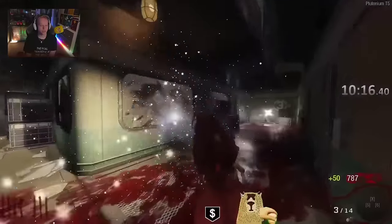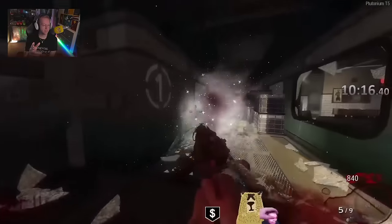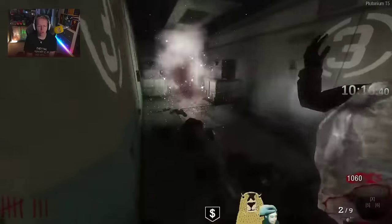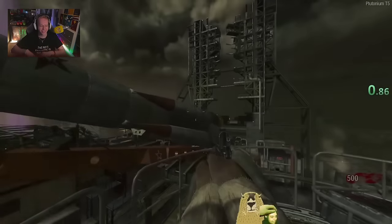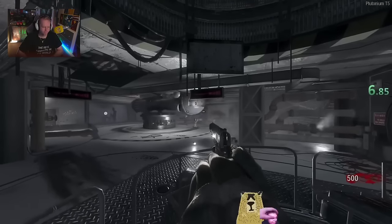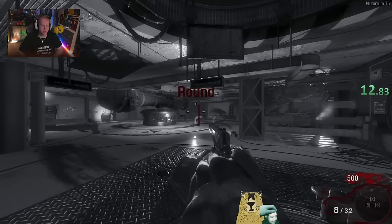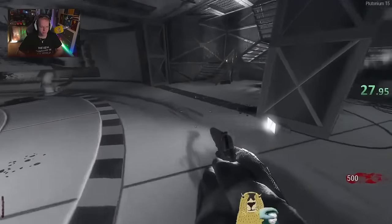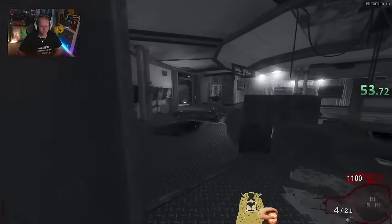I do feel like on the earlier games it was much easier to get the Wonder Weapon — apart from Shang. Shang is the one map that's so hard to get the Wonder Weapon on. Call of the Dead is going to also be super fast, same thing with Ascension. Same thing as Kino with the Thunder Gun — I feel like Thunder Gun luck is good on this map. We should get the Thunder Gun pretty fast — I think his longest time is going to be Shang.